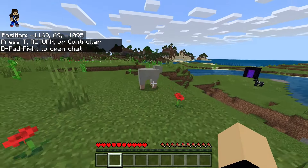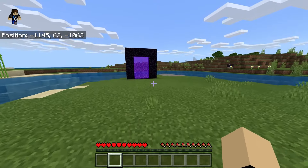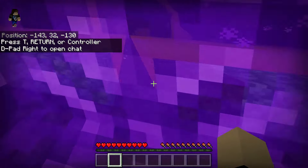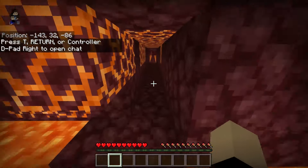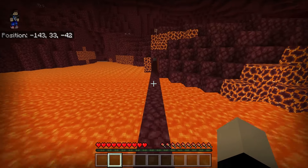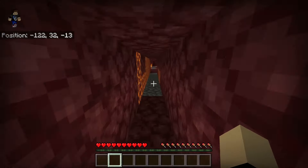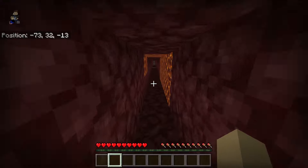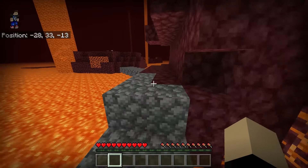I honestly hate that spawn point so much, we're definitely going to have to go there and fix that — that is so incredibly bad. You can't see anything when you spawn in either, it sucks. So we have to run back over there and grab all our stuff. We also lost all our levels, which is a big bummer. I think eventually we're probably going to do like an ice boat thing, and then we can move really quickly in the nether, or do like a mine cart system, but that's all in the future.